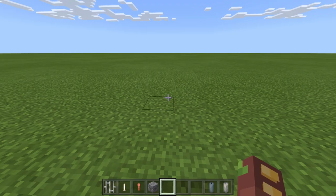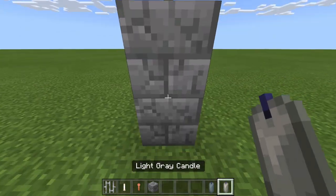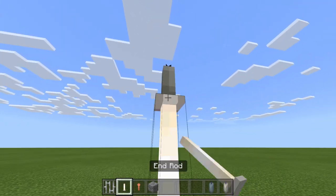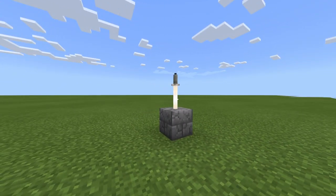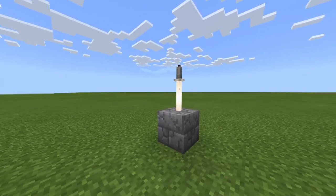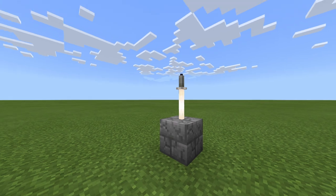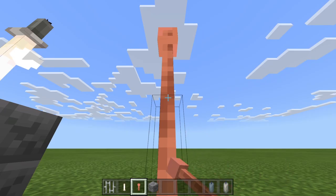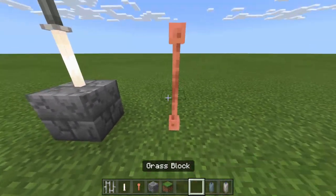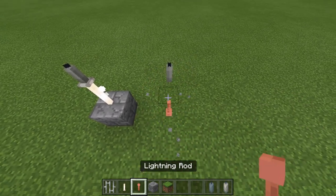We'll start with the easiest ones — these are all over the Minecraft subreddit. If we put two stone blocks like this, light a candle there, and place an upside-down end rod underneath it, this is supposed to be a sword stuck in the stone — for bonus points because the candle becomes the handle. Another really easy one is a long candelabra made out of lightning rods, where you basically just put two lightning rods together, put a candle on top, and voila — it's looking pretty cool.